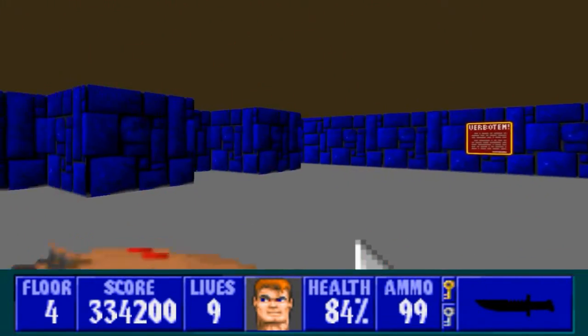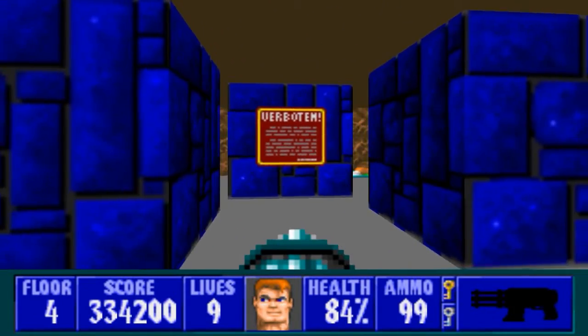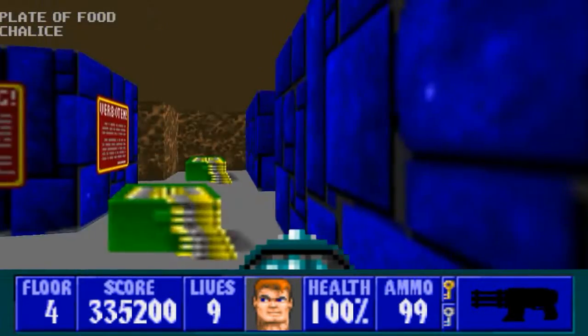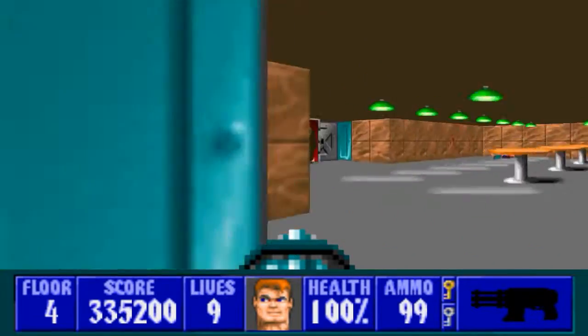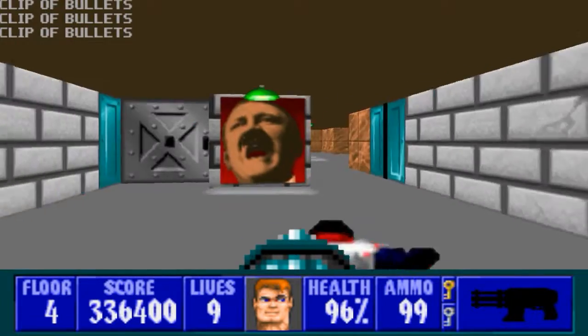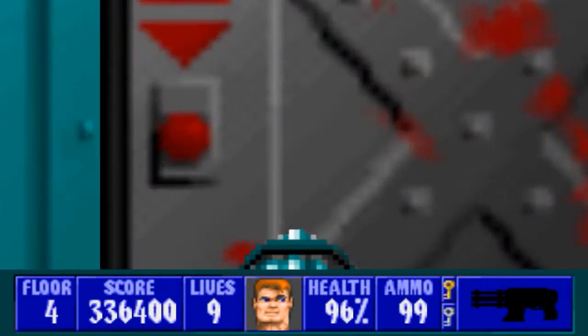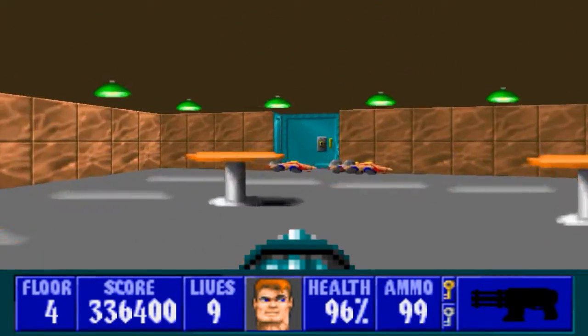We got a secret on the Verboten sign — and yes, I do speak a little German by the way. So we got health, ammo, and treasure. In here we have three officers, who appear a lot more frequently later on. Anyway, that would be the normal exit elevator, so we're going to take the secret elevator.